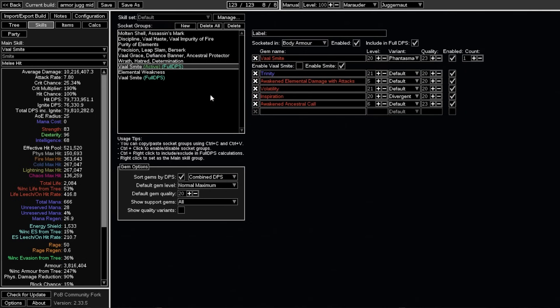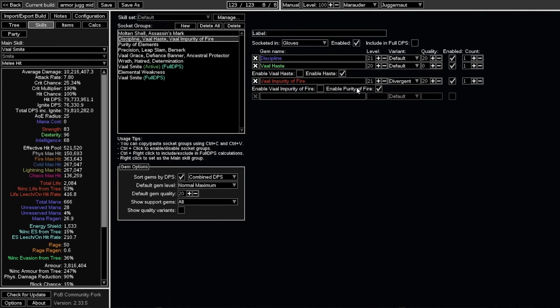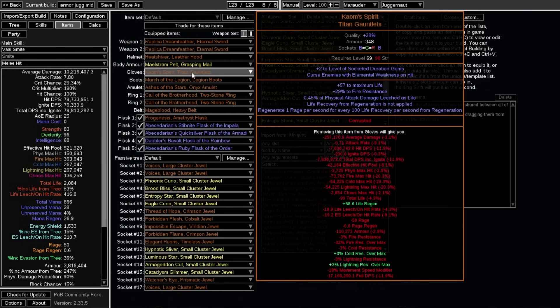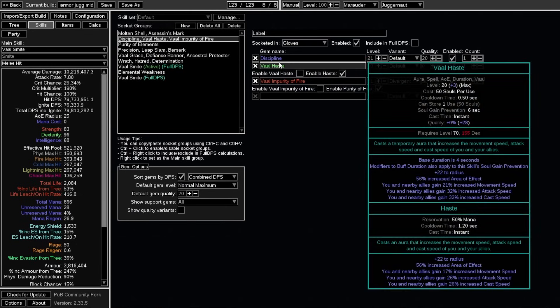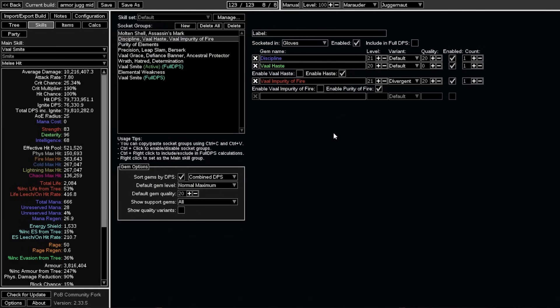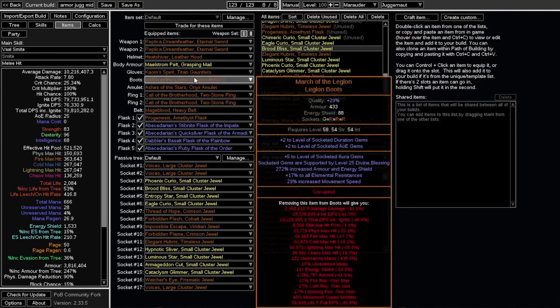If you're wondering why I'm running so many Vaal gems — Vaal Smite is a good Vaal skill for clear, a nice button to press. But I also have Vaal Grace and Vaal Impurity of Fire. I'm not actually using these Vaal skills — it's because the items I have them in have plus-two-level socketed duration gems (on the Calm Spirit gloves) and plus-two-level socketed duration gems on my boots. If you make your auras into Vaal gems, they gain the duration tag, so they scale off the gem level bonuses on my items. I got these corruptions fairly cheap because sellers didn't realize that. The cost is that filling Vaal skills takes longer on your first map since the souls split evenly, but after that it's fine.